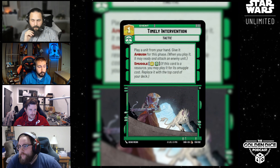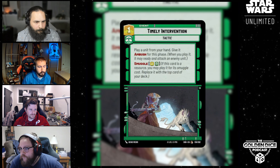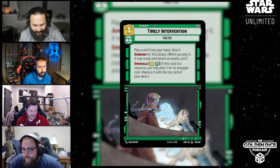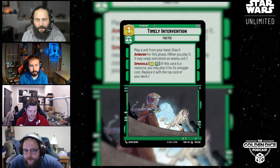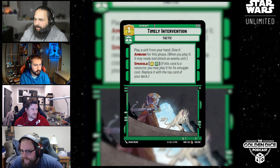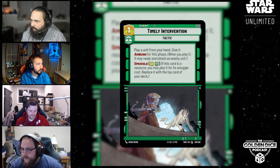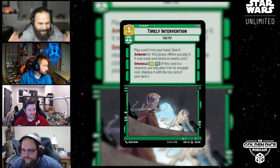ECL is super powerful. And giving an Ambush effect for one cost is significant. Now there's some discussion that ECL is free in the sense that the giving-Ambush effect is free — ECL does have the restriction of six or less, whereas Timely Intervention can go beyond that. Before we get into the card further — what is this guy's name in the art? That bounty hunter who uses his hat like Captain America — or like Kung Lao from Mortal Kombat. Embo. Embo is this guy.